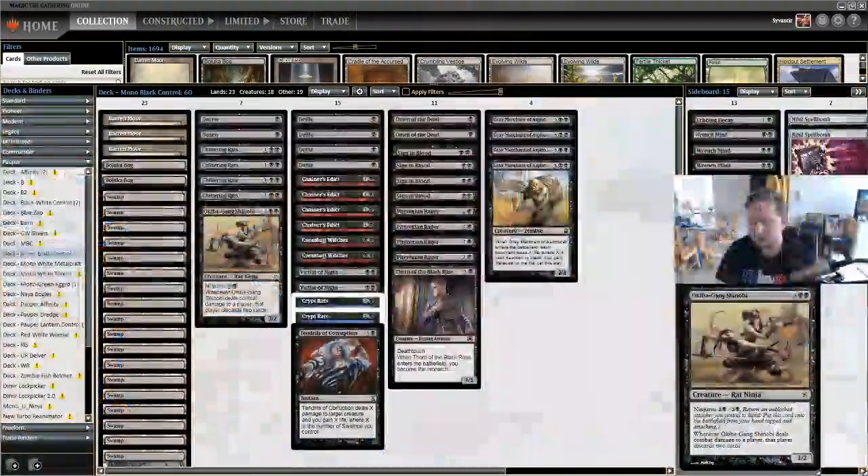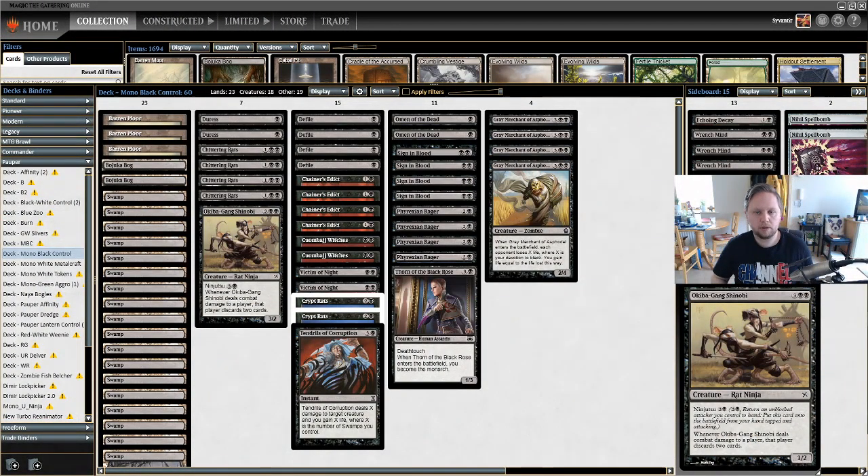The first deck I'm going to be showing off on stream in Pauper is Mono Black Control. It's not really control — it's more of a midrange deck, broken up into three or four main parts. It's essentially the Jund of Pauper. Like Jund in Modern, it's always been around, fluctuates with the metagame, plays a midrange game, and can also close out a game reasonably quickly with the right draws.